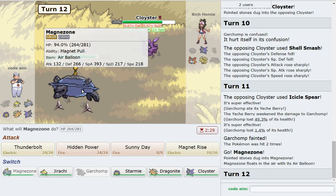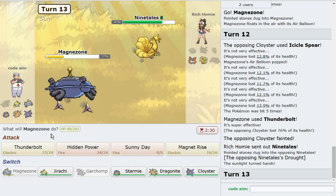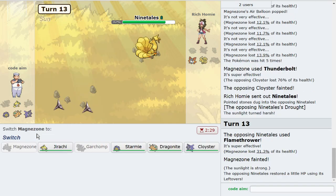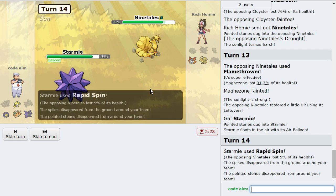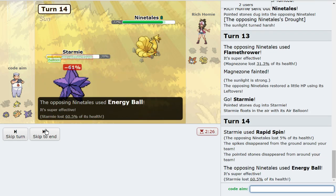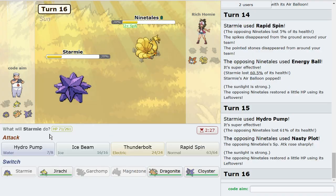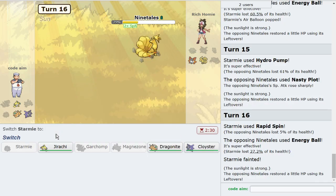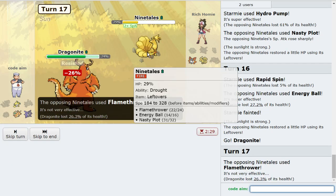Unfortunately I do have a shot at losing here. I doubt their water move simply because they're on a sun team — yep, we're good. I just click Thunderbolt, let them knock me out, bring out Starmie and Rapid Spin away these hazards. I go for Hydro Pump for some chip — it's not going to kill. Let them knock me out here. They're on that set so I'm good either way.